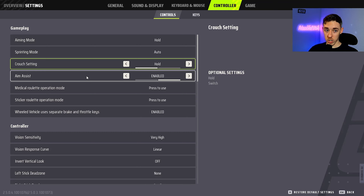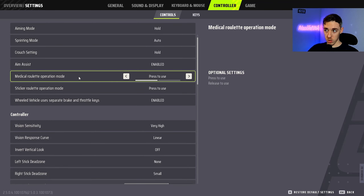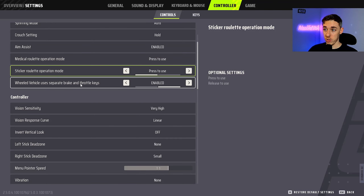For Aim Assist, you want that enabled — please don't ever turn this off, otherwise none of this is going to help you at all. Medical Roulette operation mode: use Press to Use because it's quicker. Sticker Roulette: also Press to Use because it's quicker.